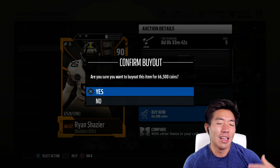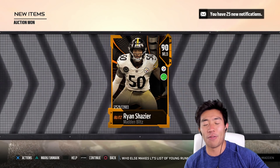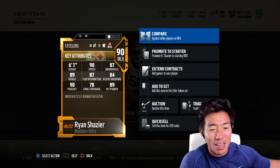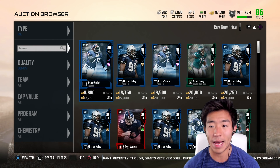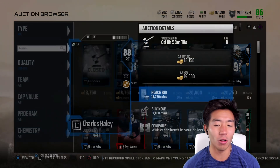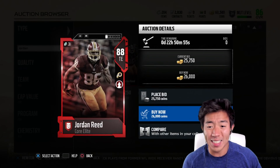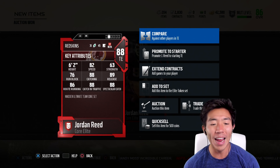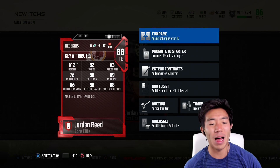Do we get Ryan Shazier? I'm sure all of you know the Ryan Shazier story and his horrific injury. We're going to get him on the field to honor him, and also because he's a user beast — 90 speed, 89 tackling, 90 pursuit, 89 hit power, 78 zone, 87 awareness, 84 block shedding. We also really need a new right end, so we can get Bruce Smith for 13,000. Actually, we'll get Charles Haley for 19,000. We have an 84 overall tight end, so 84 overalls won't cut it. We can find a Jordy Nelson for 26,000, which is a good price. Jordan Reed will be a mismatch nightmare: 6'2", 82 speed, 88 catching, 88 catching in traffic, 88 spectacular catch, 86 route running — he'll stretch the field.